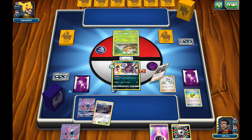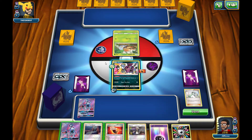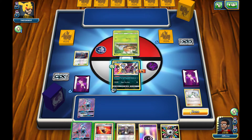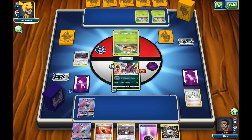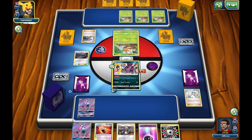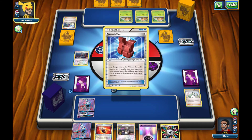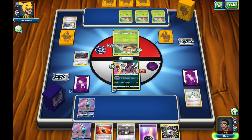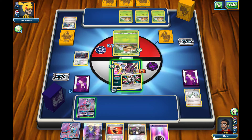Drawing six new cards out of my deck — no Mewtwo, but we do get a Fighting Fury Belt and a Lele for next turn, and a special energy. So we're pretty much set up to hit for 90 damage next turn. I don't think our opponent is going to be able to attack their first turn so we should be okay. I'll leave that Fighting Fury Belt for if I do get the Mewtwo. Three more Grubbins come down on the bench, so we may be seeing a Vikavolt GX. Our opponent has an Assault Vest which is going to reduce damage by 40 if we have a special energy on our Pokemon — which we do.